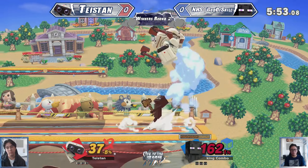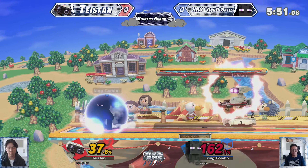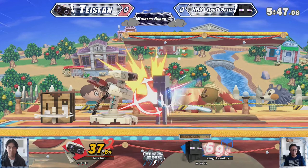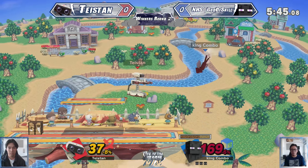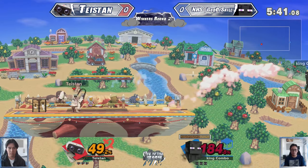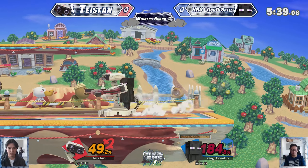Fun fact about gyro: if you want your opponent to fly towards your direction after they hit gyro, you have to be looking towards that direction. Gyro sends in the direction you're facing when you throw it. Anyways, enough bias about ROB — let's talk about some Steve.